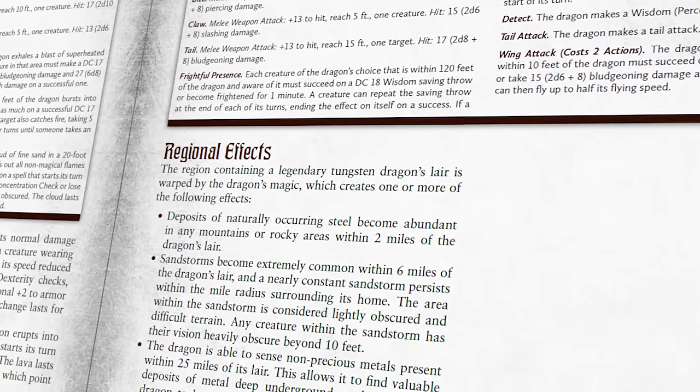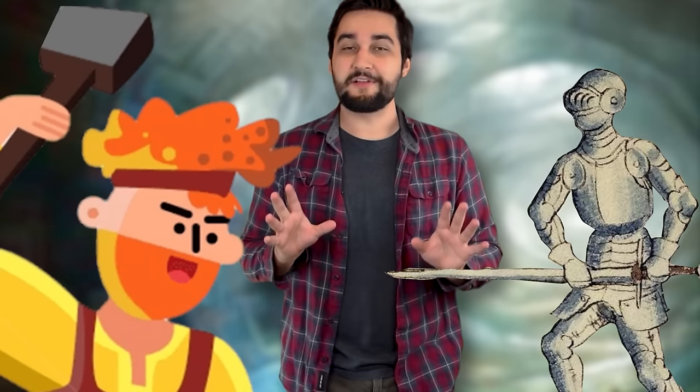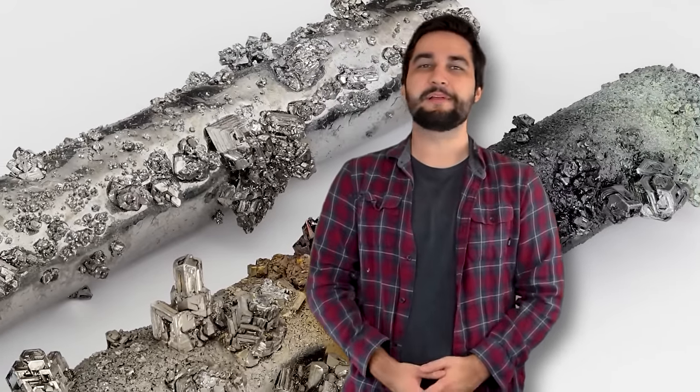In terms of game mechanics, we need to talk about the regional effects imposed by a Tungsten dragon's presence. In much the same way I had the Iron Dragon cause natural iron deposits to become more plentiful, the Tungsten dragon causes tungsten steel deposits to crop up in the region surrounding their lair. Now, before the metallurgists decide to come for me — I'm aware that tungsten steel is not a naturally occurring ore. But this is D&D, and I think a naturally occurring tungsten steel deposit is really interesting and cool.